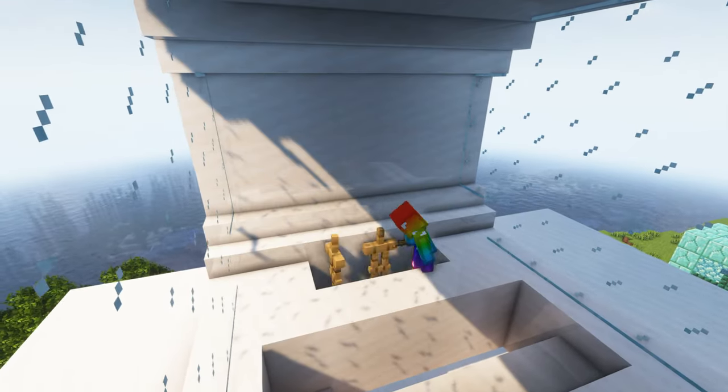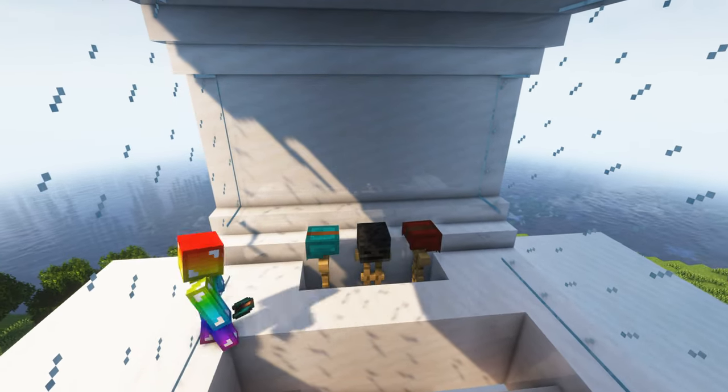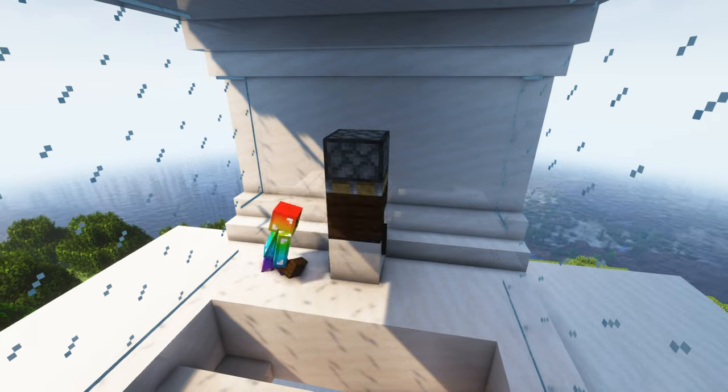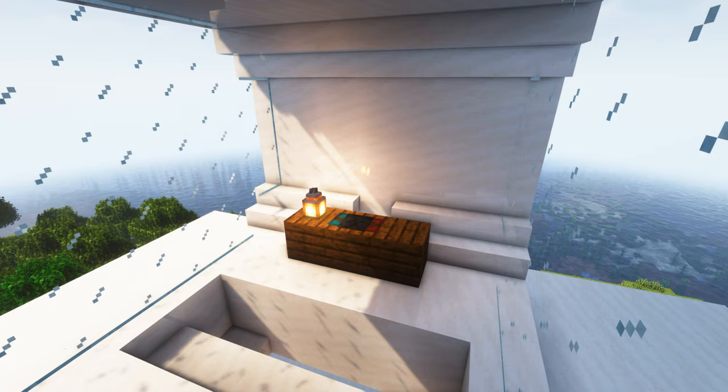While ping pong and snooker are fun they do get boring after a while and we will need an alternative. By placing armor stands like so and using pistons to push them into place we're able to make an epic looking Nintendo Switch design on a desk. Be sure to try this out in one of your own builds.